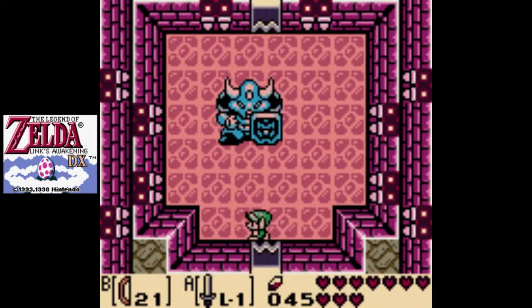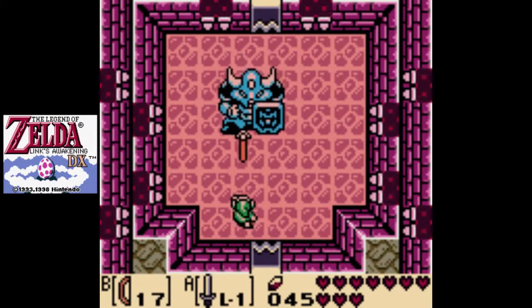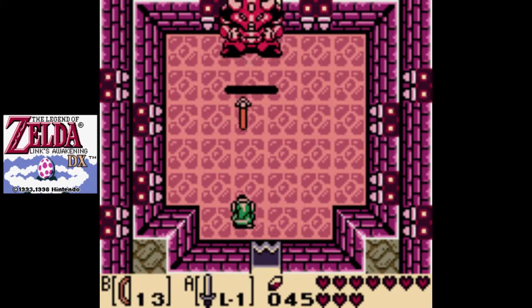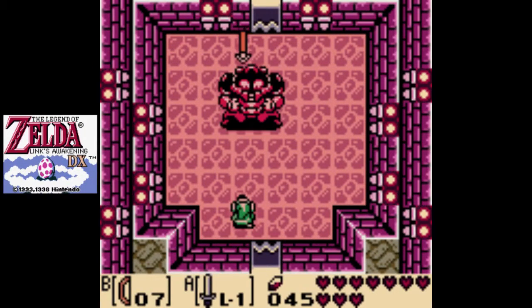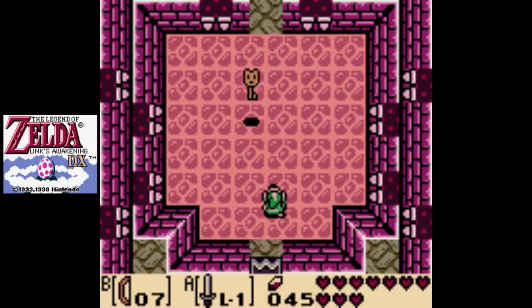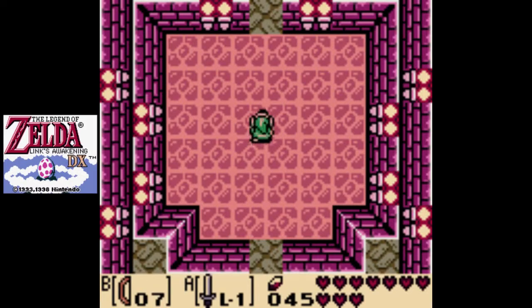Now we want to equip the bow for this guy — another repeat boss from A Link to the Past, very vulnerable to the bow. We can just stand here and shoot arrows at him. Goodbye. And he drops. You've got the Face Key. Very nice.